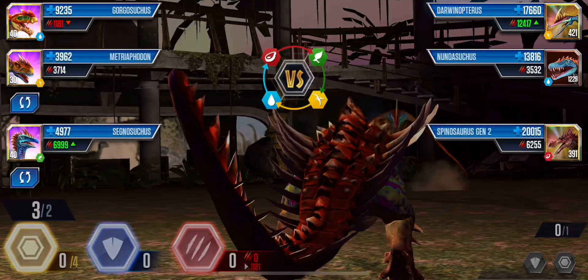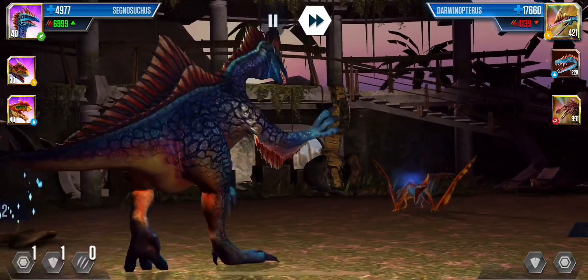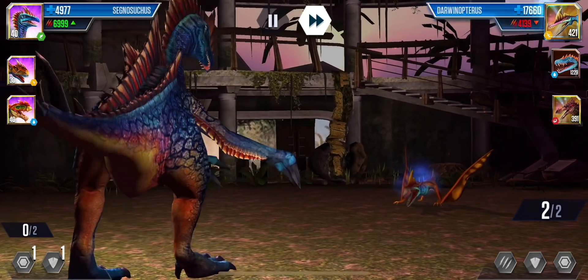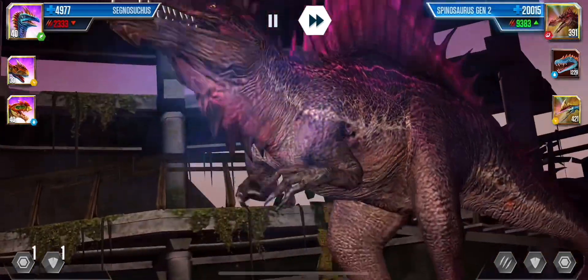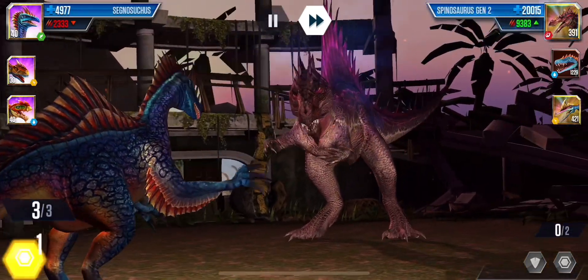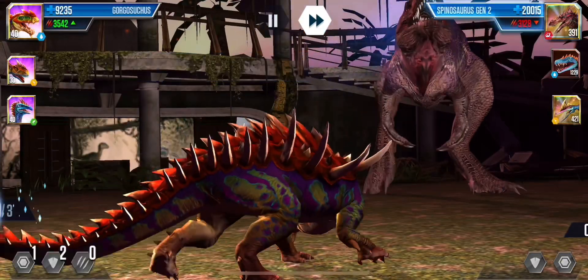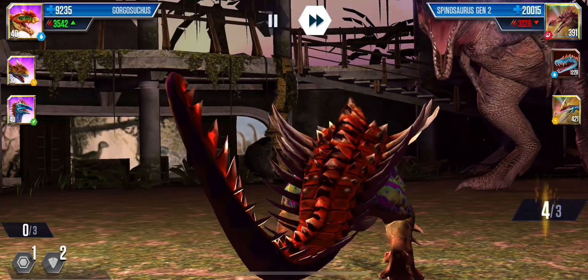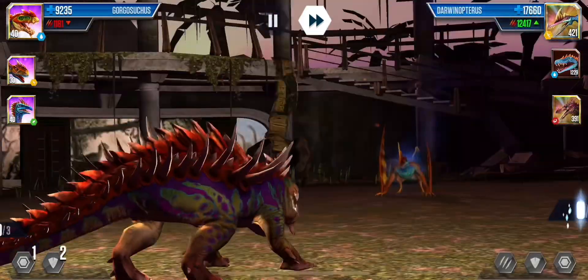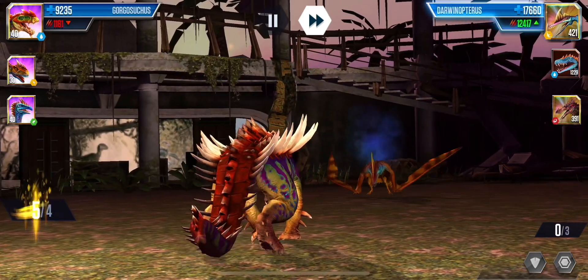The Darwinoptera: 17k health, and he would one-shot my Gorgosuchus. Granted, I may be able to defeat him with my Segnosuchus. But look — 9,000. 9,000 damage. That's insane. These are the most powerful hybrids in the game. When you're facing overly-powered opponents, they don't match up. They should at least give you some kind of equalizer, or just maybe not make stats so high — that would be a little more fair.